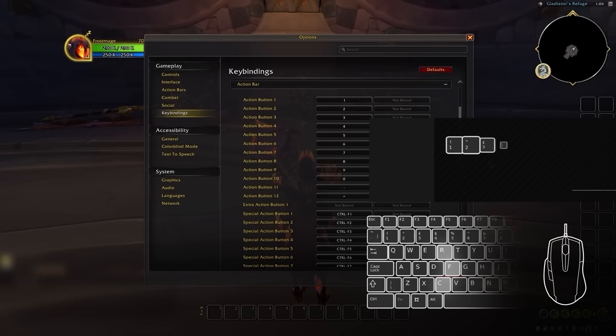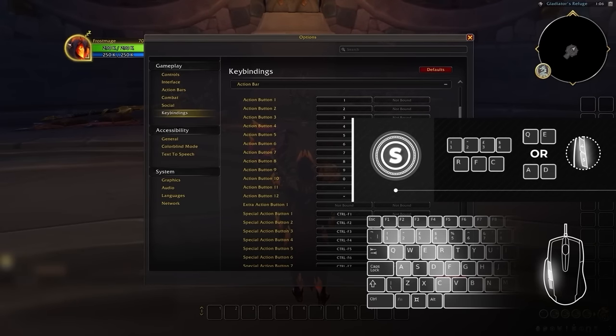The absolute best binds available to you in WoW include R, F, C, mouse button 4 and 5, numbers 1 through 4, and either QE or AD depending on your strafe binds.